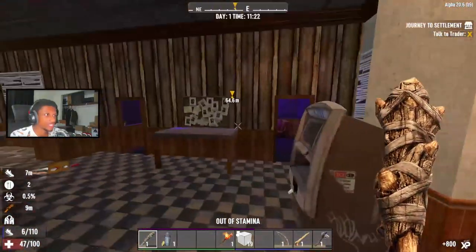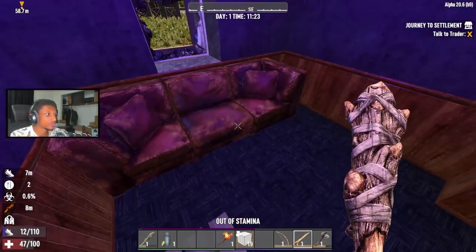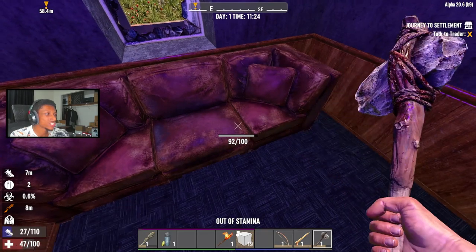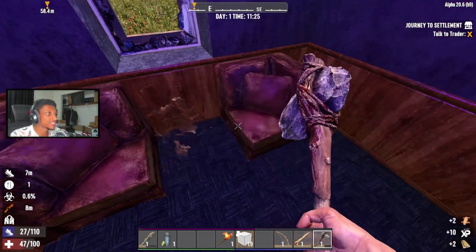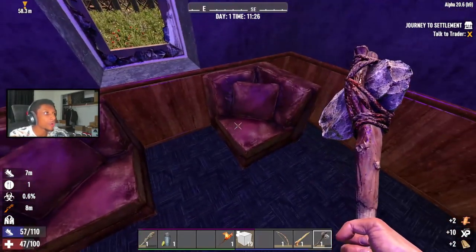I'm gonna go ahead and kill you real fast — you look like a nurse. Because that was your last patient and he didn't make it out. This is our base already. I'm just gonna get rid of this couch. What should I hit this with? An axe — okay, that works. We're gonna make some chests and organize things.